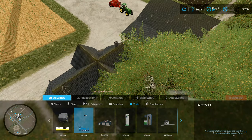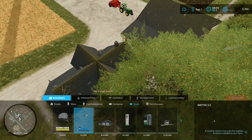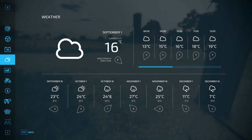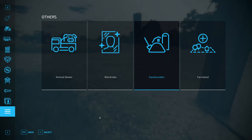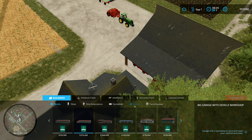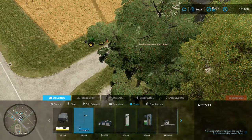If I click on that, we'll have 4,200. A weather station improves the weather forecast available to your farm — I don't know if it gives you more forecast or just does it a little bit better. If I go to my finances over here, I'm going to borrow a hundred thousand just like that. Then I'm going to go back into construction and go to tools, and we're going to get the weather vane thing.